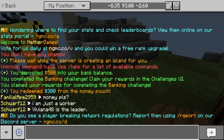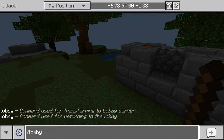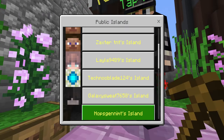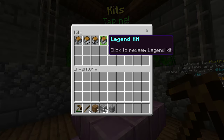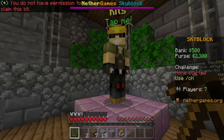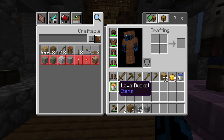There's some sort of Skyblock hub — it's slash lobby to go there. There are public islands, so we can go and look at other people's islands. There are also kits. I don't have permission to redeem some of them, but I did get a starter kit, which gives you a couple of things — that's nice. There's also a PVP arena.